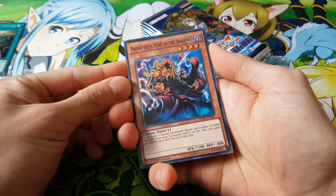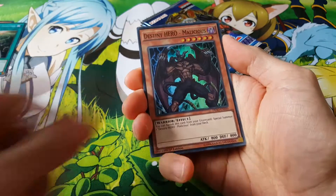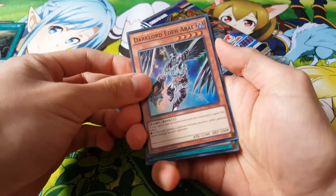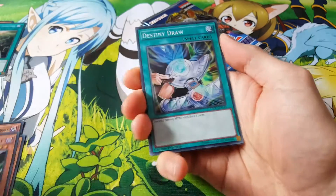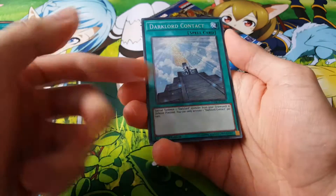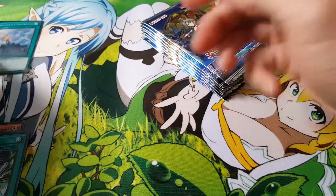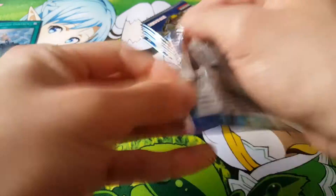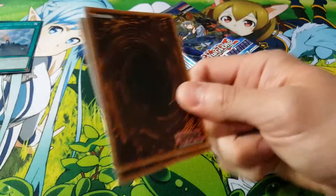So in here we have Prometheus, King of the Shadows. Malicious, really nice reprint there. Edaari, so a reprint. Destiny Draw, again, another really good reprint. And Dark Lord Contract. So far we've gotten five Dark Lords in a row, which is really nice.